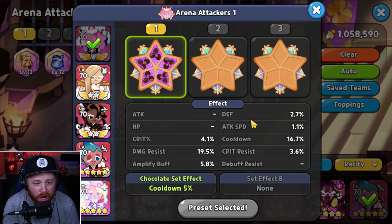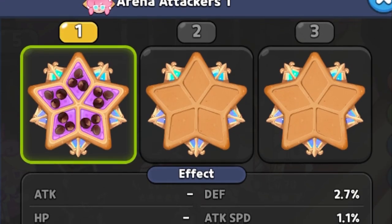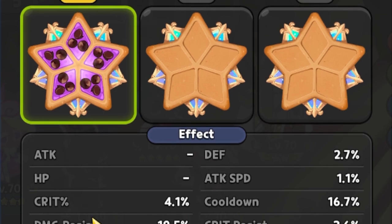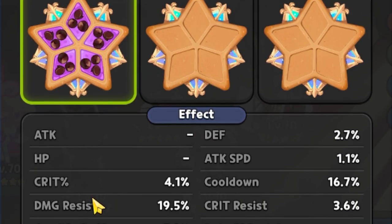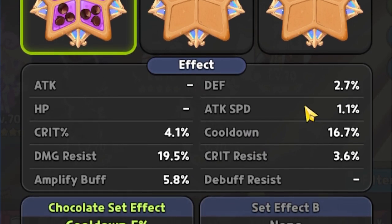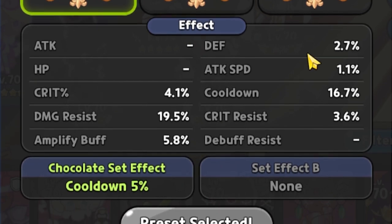Diving into the topics here for Strawberry Crepe, as always, it's gonna be a balancing act between Damage Resistance and Cooldown. We wanna make sure that they have enough Damage Resistance to tank a lot of damage, because they're gonna be placed in the front line. Not only that, we need a bunch of Cooldown to make sure that we can utilize that 50% Damage Resistance buff that they are giving to the two cookies with the lowest HP.